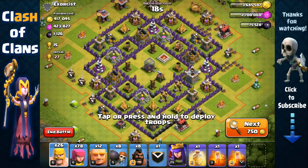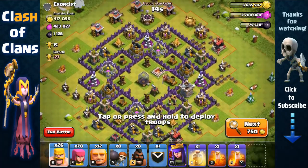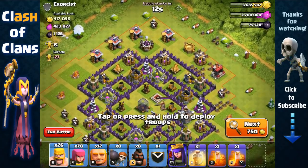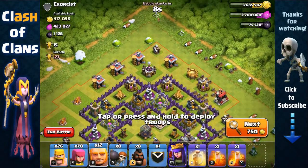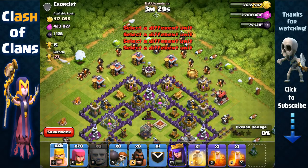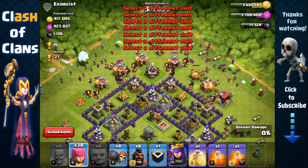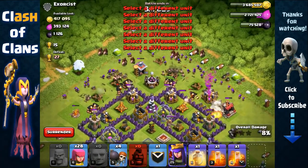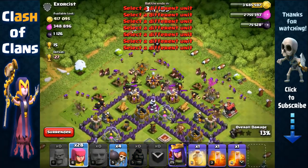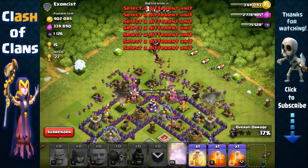Oh my god, this is a really lucky find — over 800,000 in total, all in the collectors, and we can easily three-star this base with this composition. All we have to do is spread our Giants around up top, send out Barbarians behind them, Archers behind them, and open up those two layers right there while the defenses are distracted.